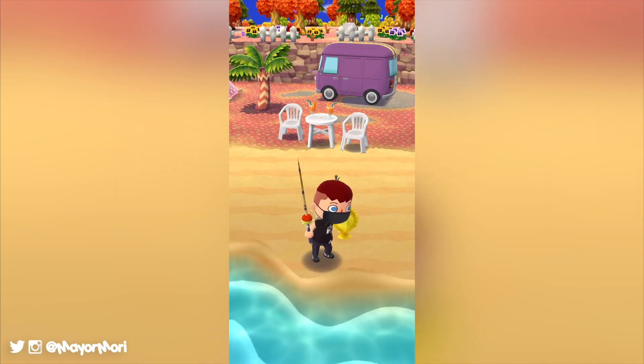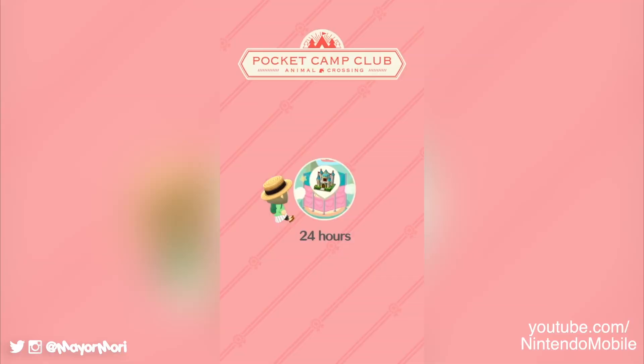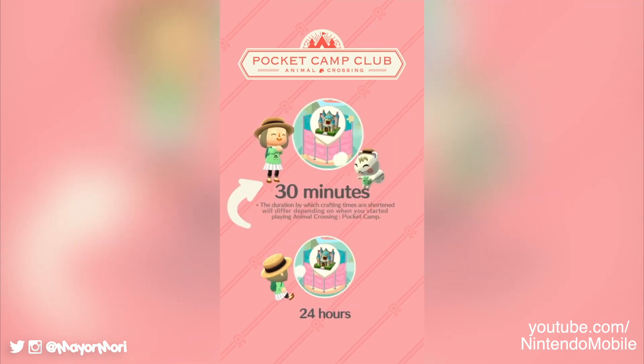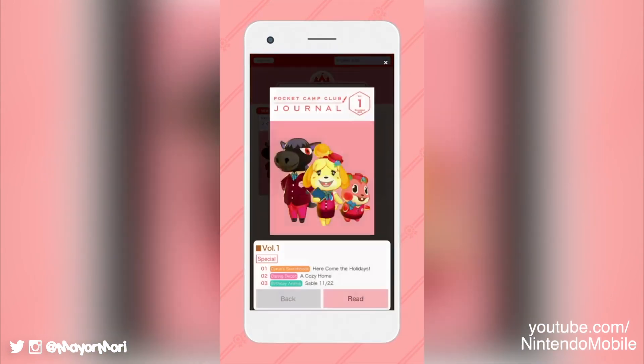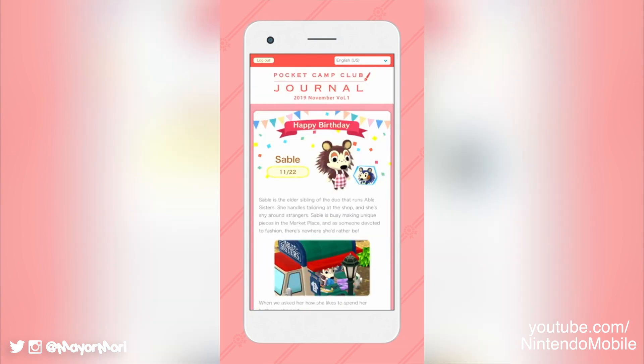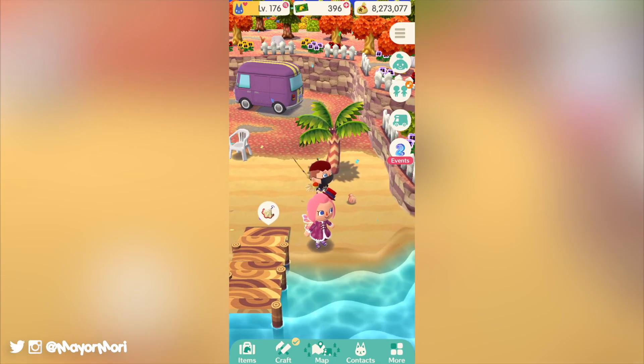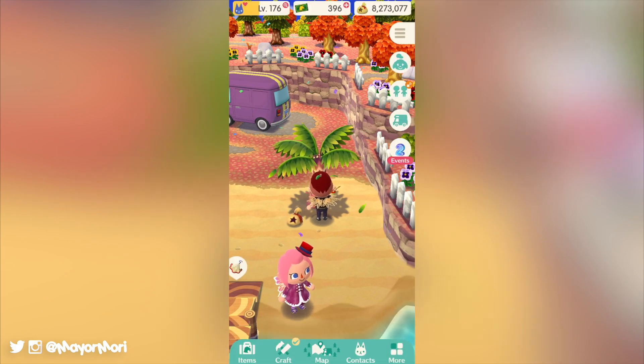It's worth mentioning that both plans allow members to craft things much quicker. The example in the video shows an amenity that usually takes 24 hours to build can be completed in just 30 minutes. On top of quicker crafting times, both plans include access to a new Animal Crossing journal which includes exclusive content, news, character stories and birthdays, as well as sneak peeks at upcoming events and items. So no matter which plan you choose, you'll have access to both of these bonus features.